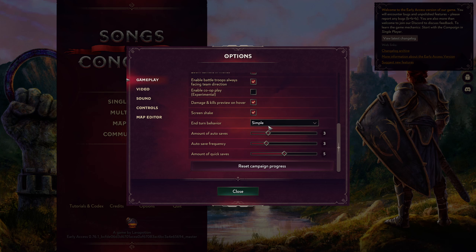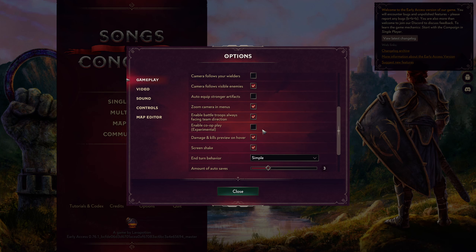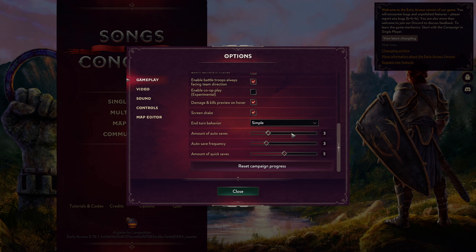Coming down here we have end-turn behavior with two options: simple and advanced. I have no idea what either of these do — when I tested it in game it didn't seem to change anything at a glance. I wish there were some tool tips here that would explain what these settings do. Some like screen shake are pretty obvious, but others just need more descriptions. It's an early access game though, so that's not too surprising. It supports quick auto saves and quick saves, which is always good to see.